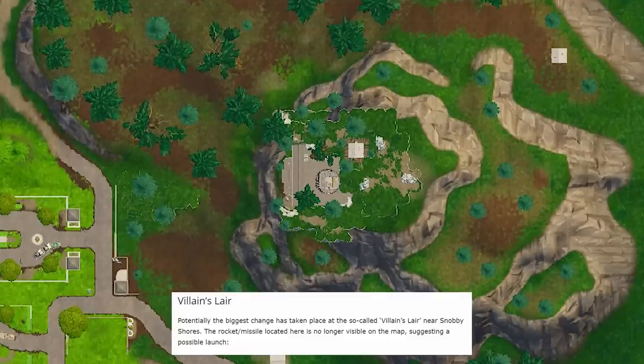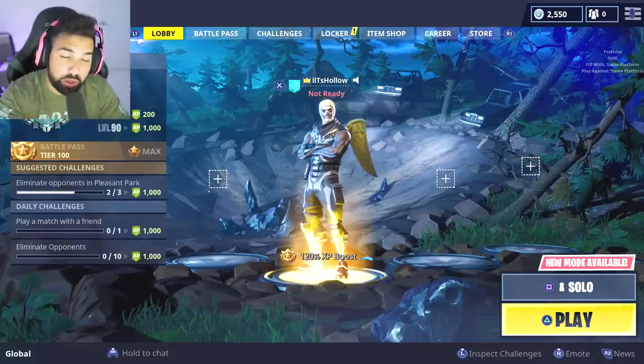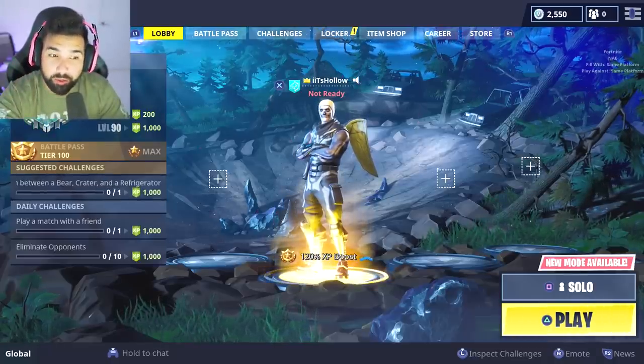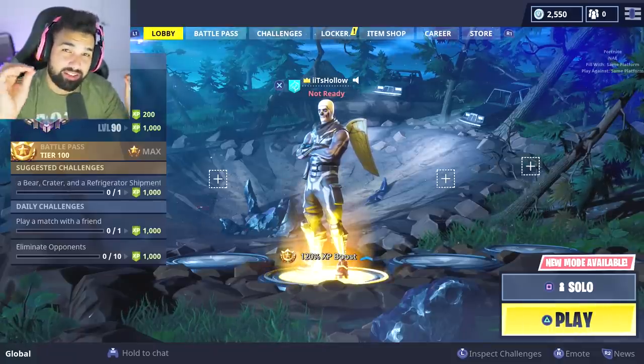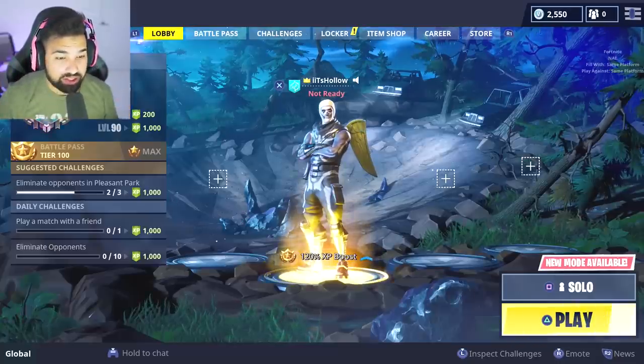Then you have the very interesting one - the villain's lair, potentially the biggest change. It took place at the so-called villain's lair near Snobby Shores. The rocket missile - if you take a look - is missing. It is no longer there. If you go into the map right now and zoom in, you will see the hole where the rocket was in the middle. It is no longer there.